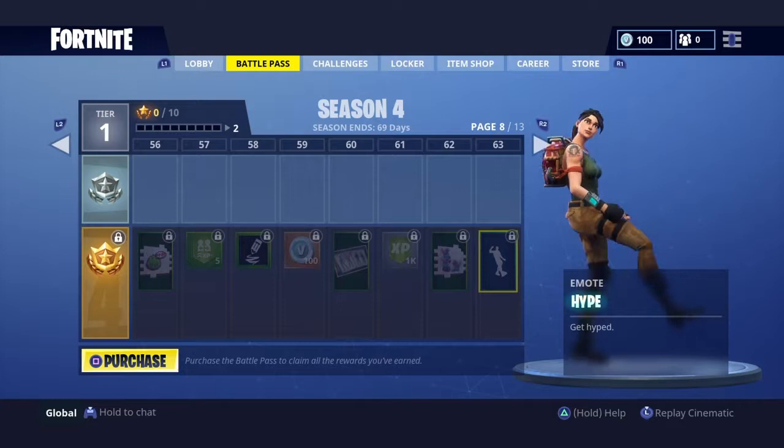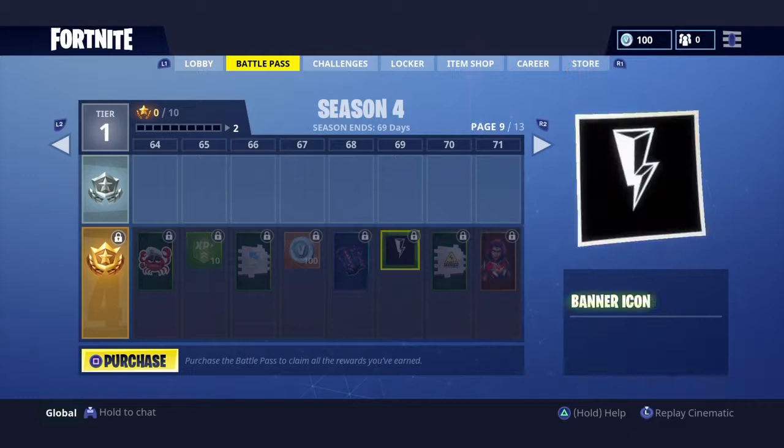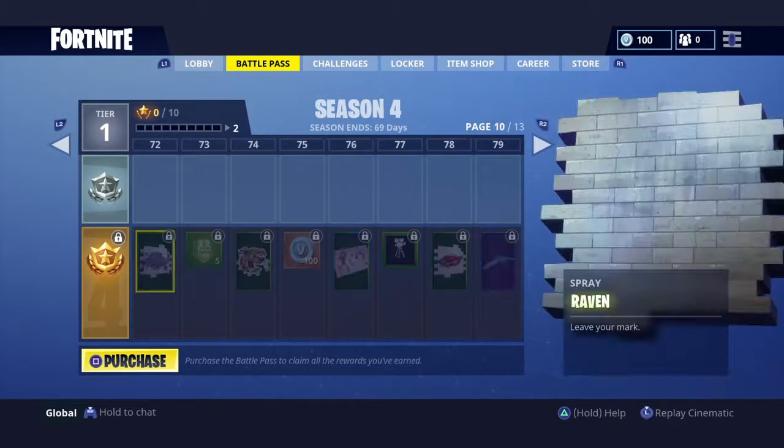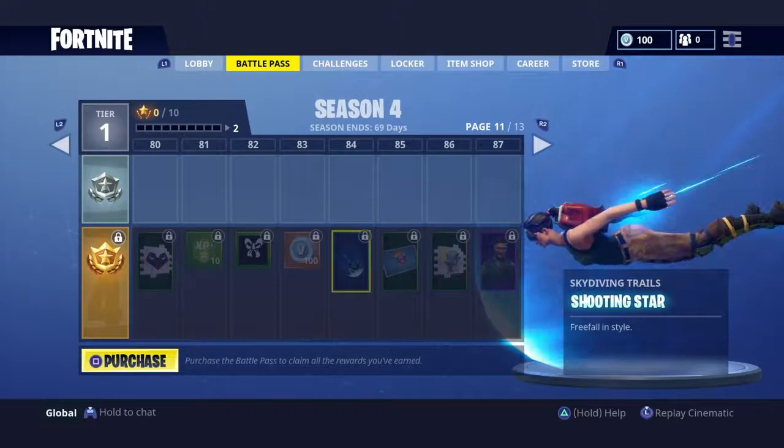I've been wanting any emote in for a long time. Hearts - another free fall style. Valor - this one looks pretty cool. Zoe. We got this one - the Interrupted, whatever it's called. Shooting Star - this would look cool if you were coming down. That just looks really cool. Squad Leader. All I just want to see was that Tier 100.